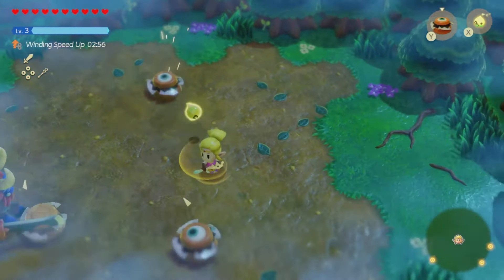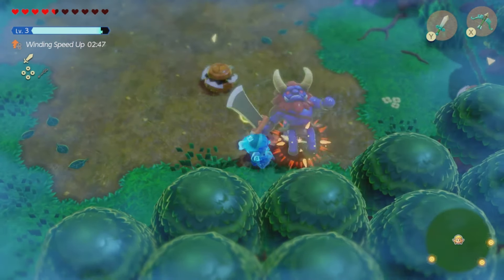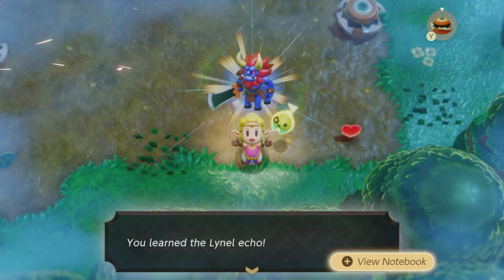But as you can see, he almost got me right there. He's super powerful, so be prepared. Go into the sword fighter form and voila — just like that, we have the Lionel Echo.